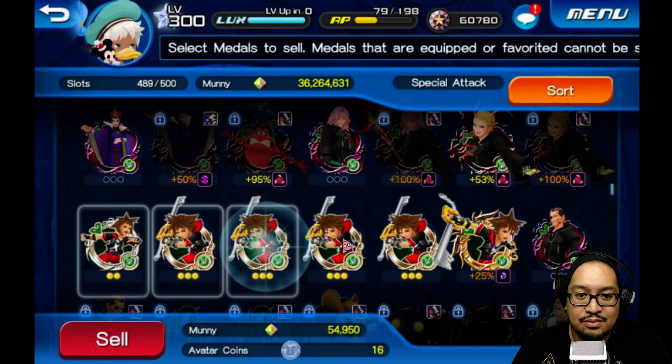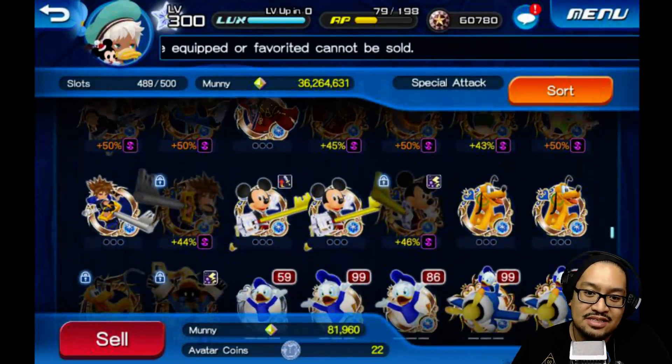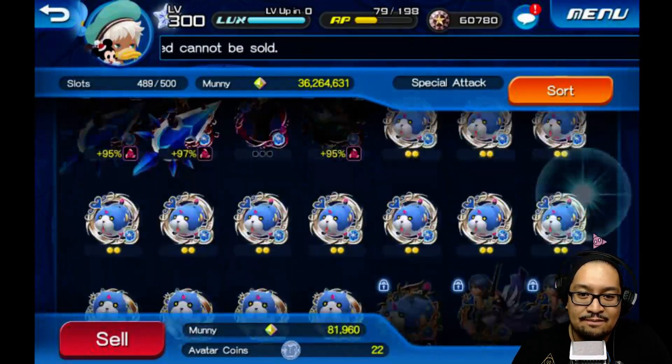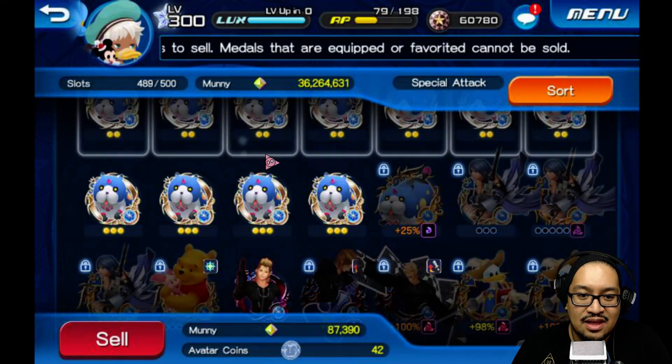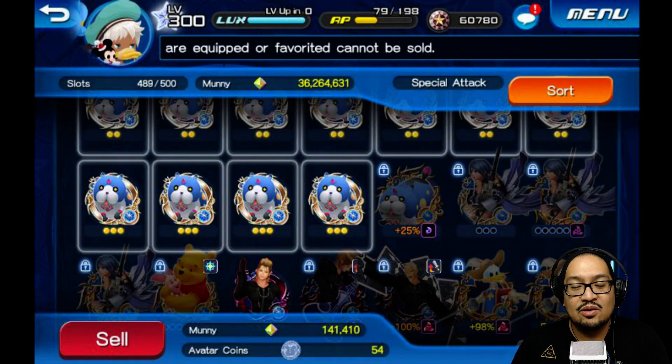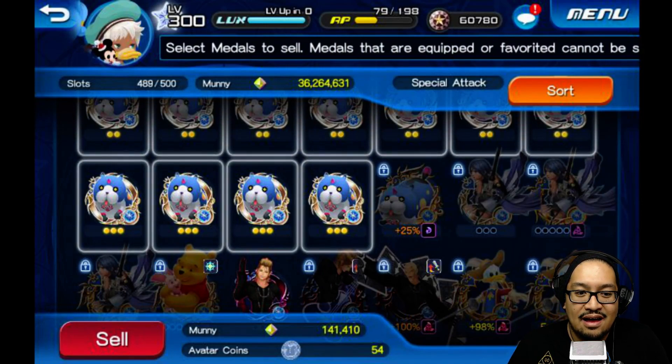These are worth two, these are worth three — selling them one by one, we're up to 22 avatar coins. Now let's check out the Meowows and see how much they give us. Selling this whole line here and all of these — selling them for 54 avatar coins total.